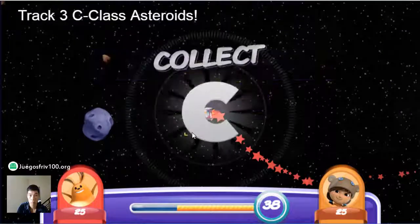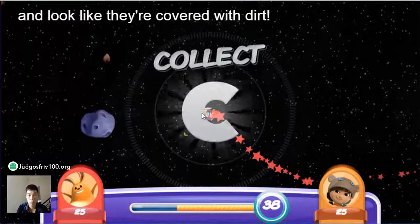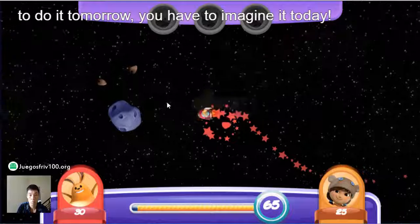Track three C-Class Asteroids. C-Class Asteroids are gray and look like they're covered with dirt, like Commander Cressida said. To do it tomorrow, you have to imagine it today.